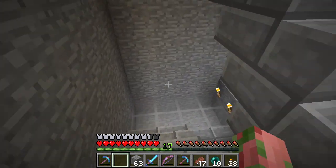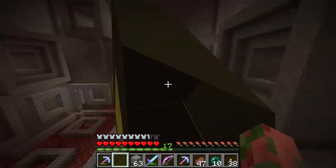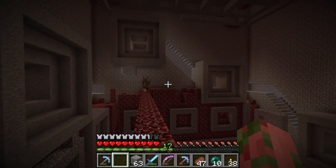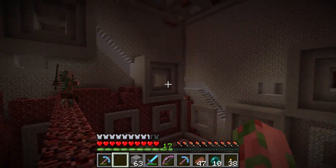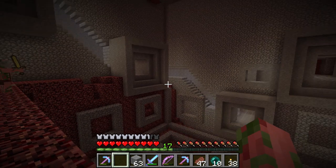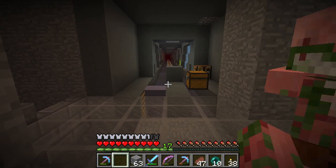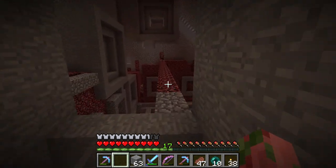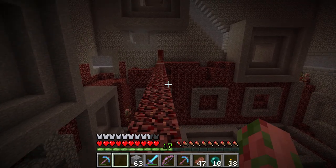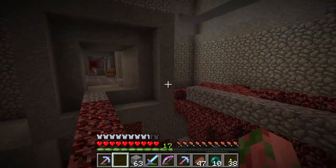There are a couple of problems with the current state of the nether hub expansion. One is that it's a little bland and monochromatic. I wanted to try and make something interesting just based on the shapes, hoping that the shadows would provide the contrast we'd need. Maybe if we were making everything out of quartz that would work because it would be white and the shadows would stand out more. But I already have the arcology which is white glass and quartz, so I've been trying to avoid using quartz and white stained glass here.